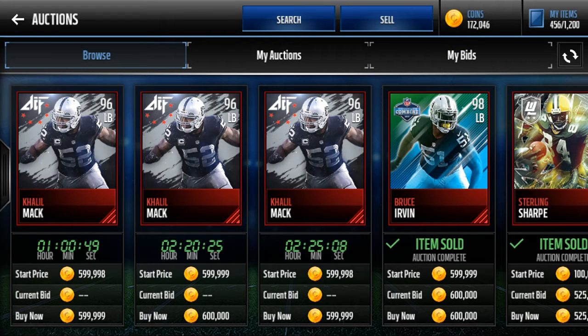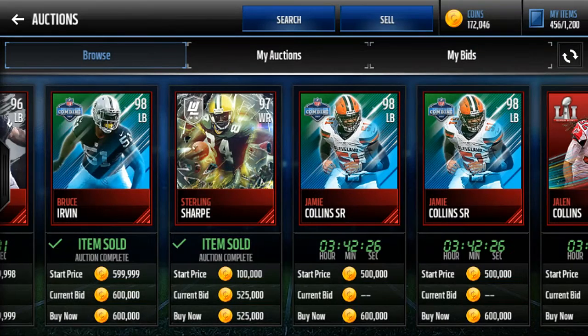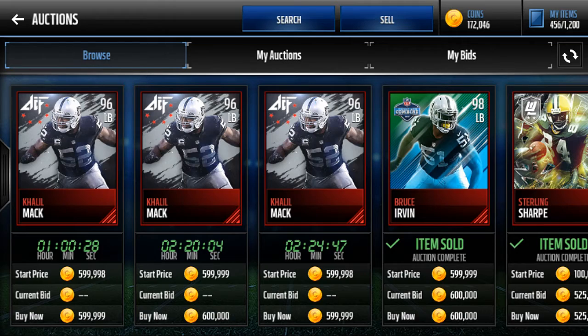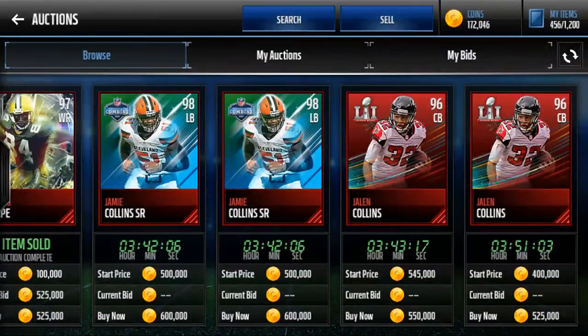The reason why I'm at 600K is to show you guys the quality of player right now. As you can see here, Bruce Irvin and Certainly Sharp are selling. Certainly Sharp is selling for a little bit more than 525K, Bruce Irvin is selling at 600K. I'm pretty sure Jamie Collins will sell for like 550K, and something with Khalil Mac. You may want to filter out Jalen Collins because it looks like his price is dropping.